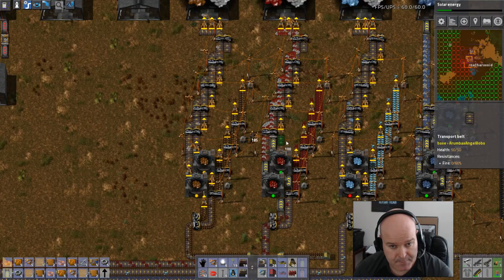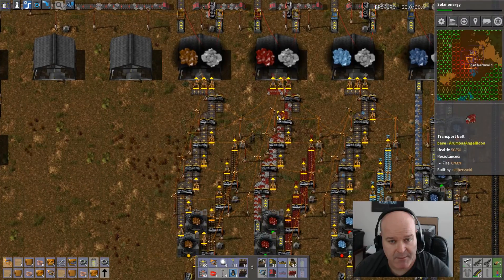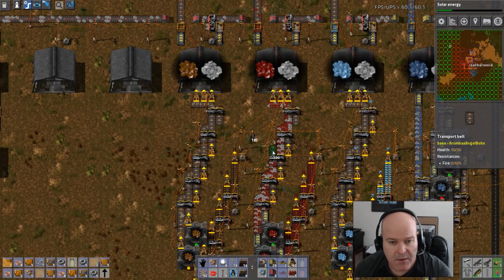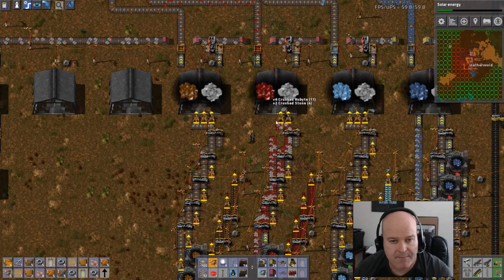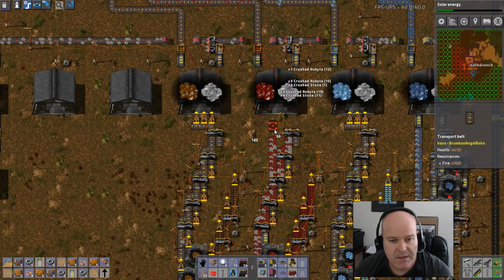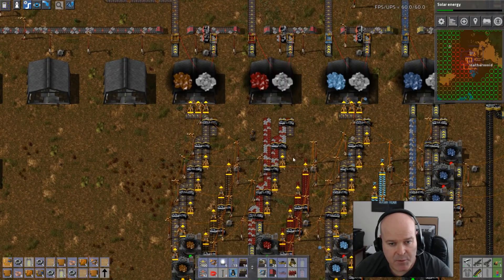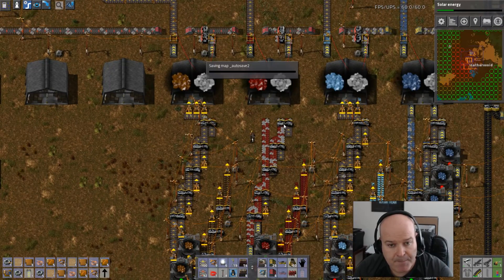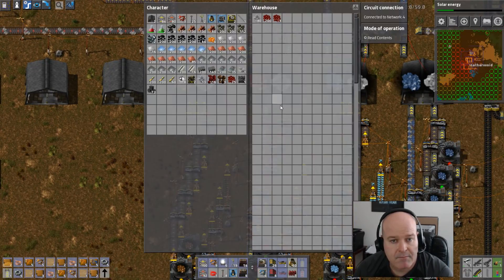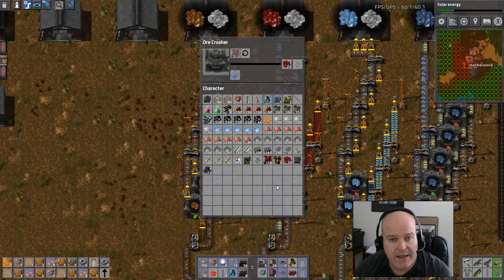Alright, boom. These guys won't be able to keep up now — the bottleneck's going to be here. We need to put a loader here. We don't get a choice. We aren't going to need that anymore — let's just take these out. These are going to be loaders anyway. Much better. We can unload all that — they won't get backed up.